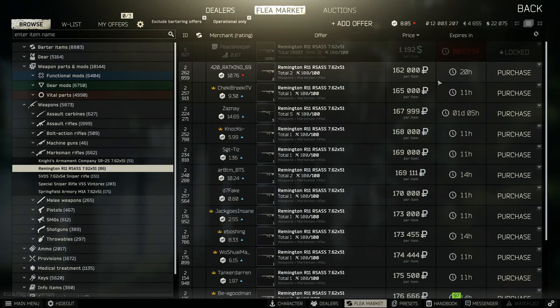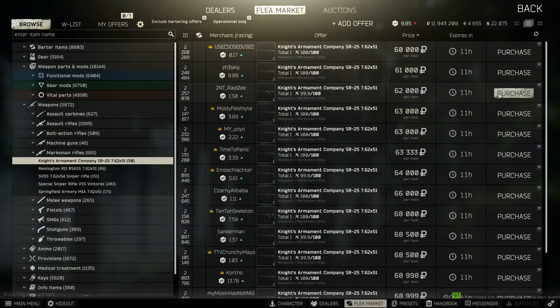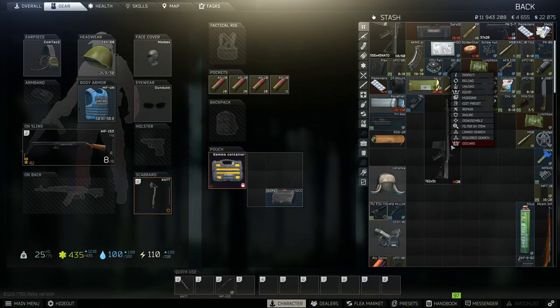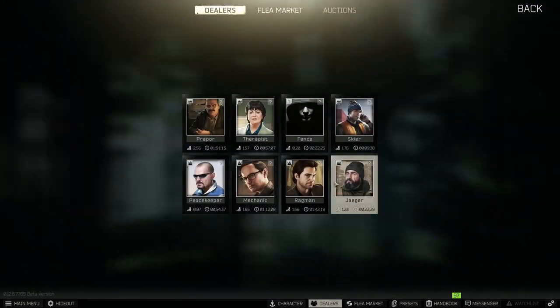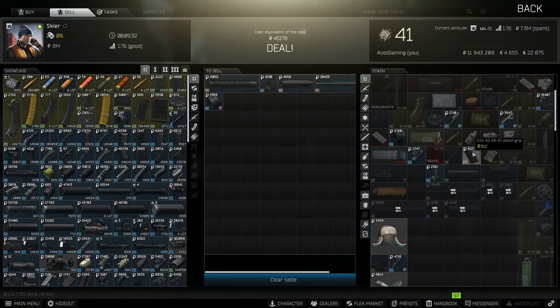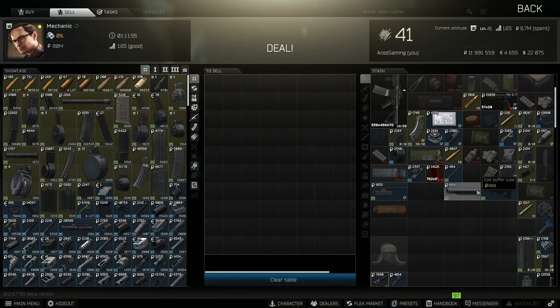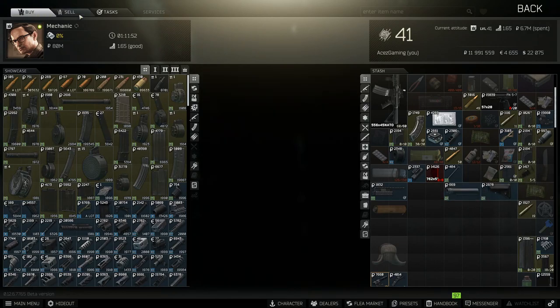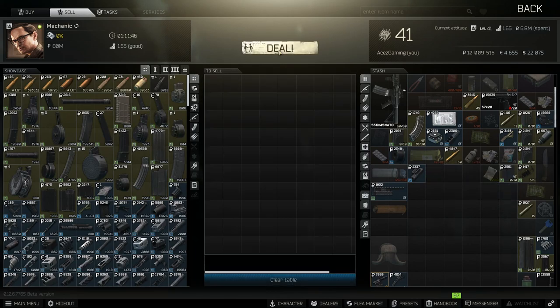This method will also work with the RSAs, but you would have to resell it on the flea market and pay that fee. With the SR-25 method, we're not losing anything fee-wise — we're just selling it right to the dealer. Some people will be ripping parts off their SR-25, so you might not profit every time, but getting the magazines and ammo from them makes it well worth doing for a minute or two, especially if you like running higher caliber weapons.